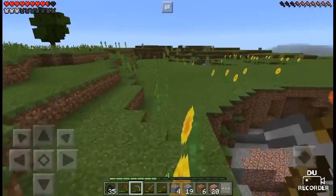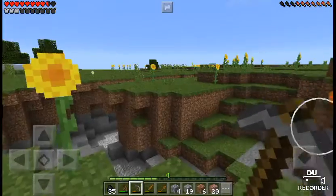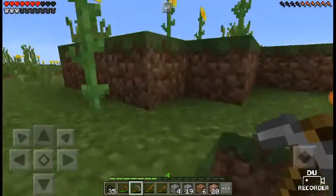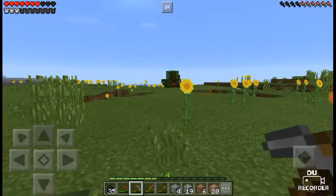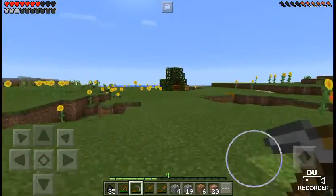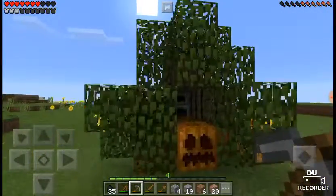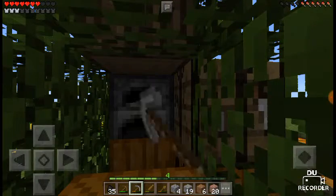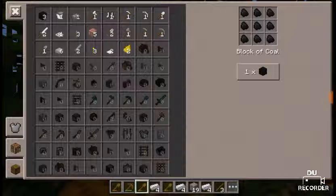Let's go back to my house. It was over there. So now we are pretty much in my house — well, I say my house, it's pretty much a bundle of leaves where a tree used to be. Now I have coal so I can make torches.